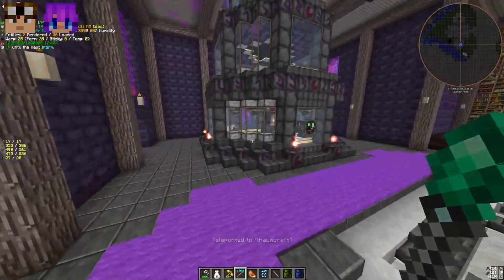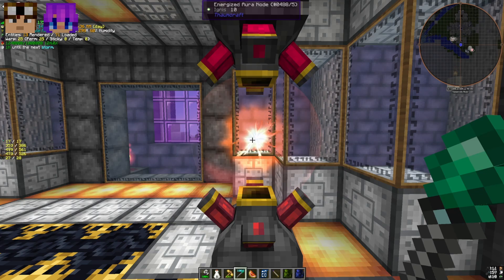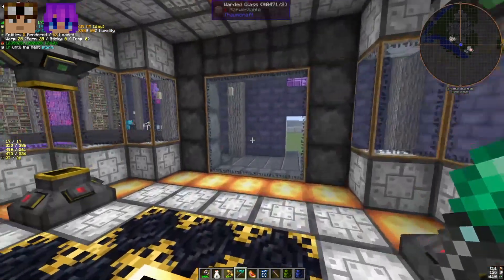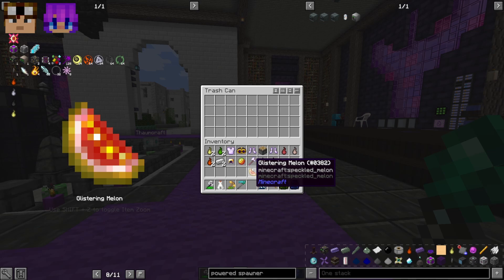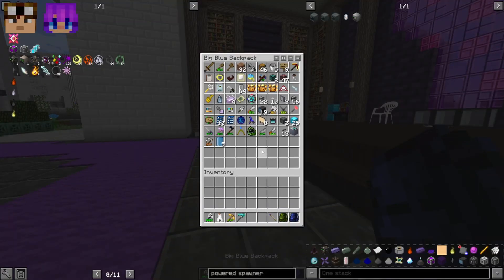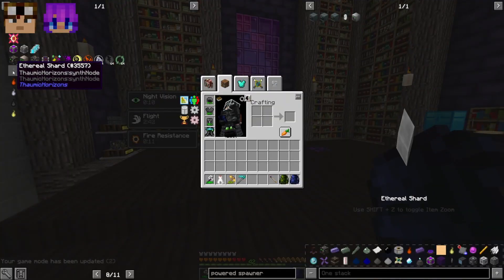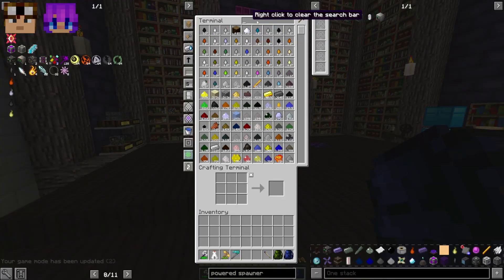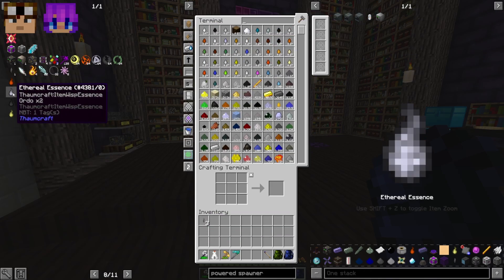These ethereal essences are key for making the nodes and getting them to exactly the right amount of V. What's important about this multi-block is that you want an exact amount — you want each node to say 10 V exactly, as you can see on the tooltip: 10 ignis. The way you're going to do that is with something called an ethereal shard.